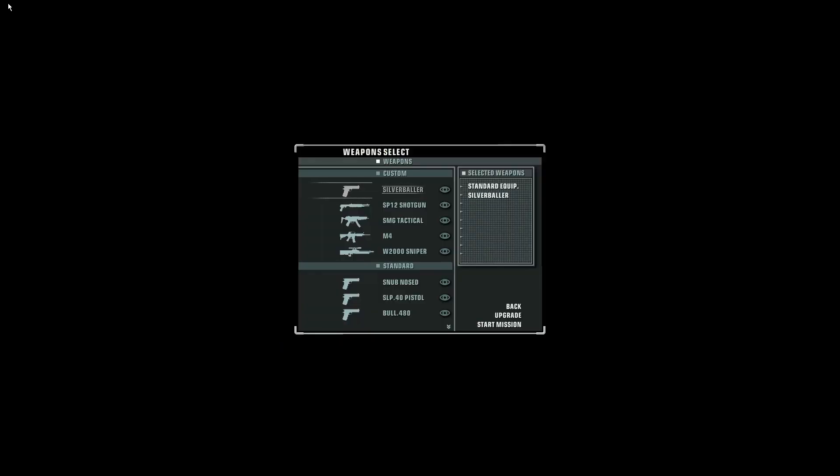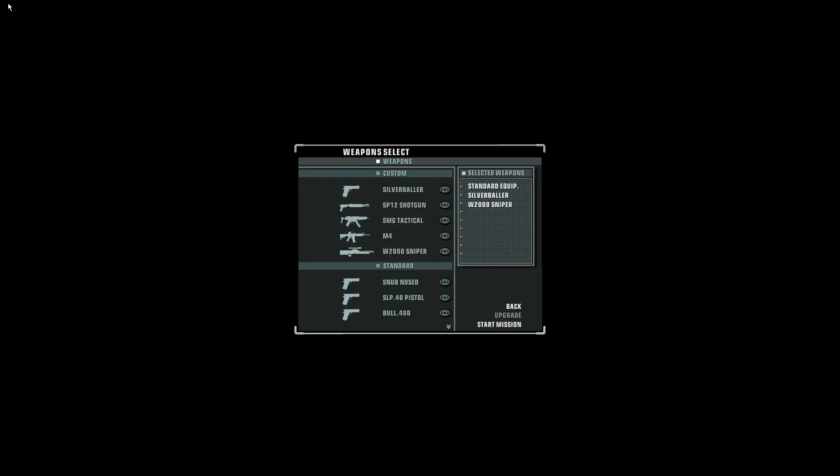Hey everybody, welcome back to the finale of Hitman Blood Money. We're going to be doing the final level as well as the post-credits thing. This is the first level we're going to take something that's not the silver baller — we are taking the silver baller, but we're also taking the sniper, which means we actually need to upgrade it a little.